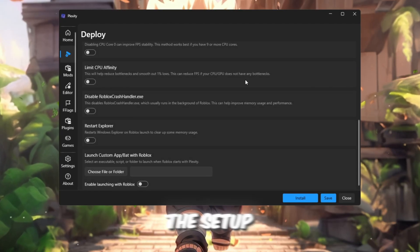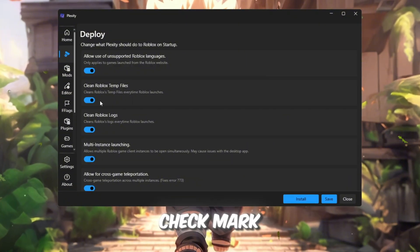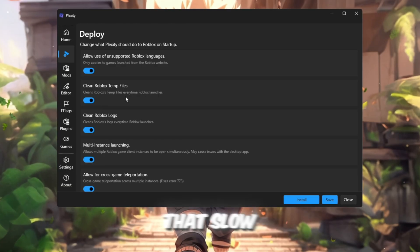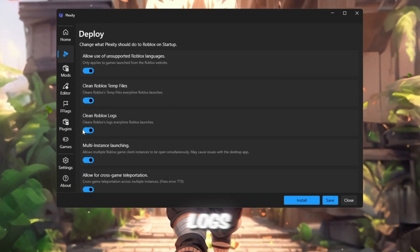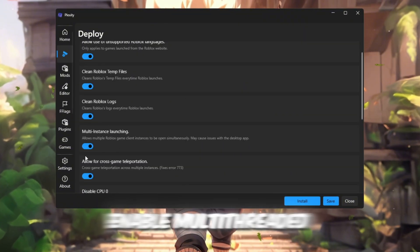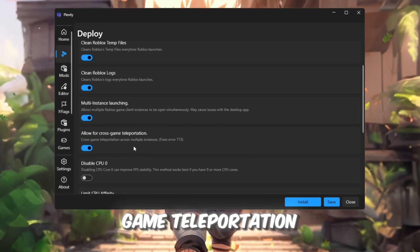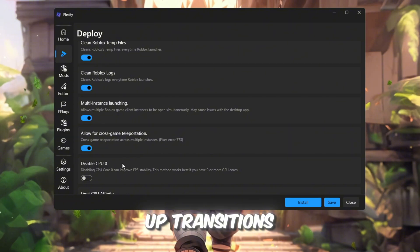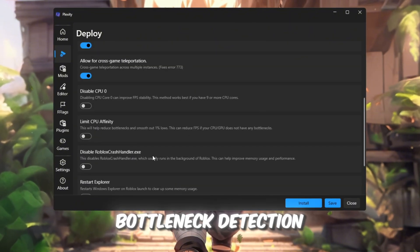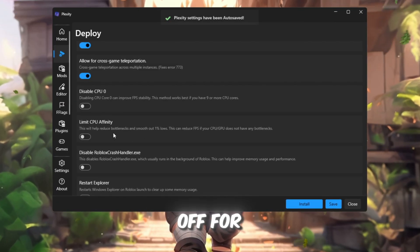Inside Plexity, enable these options for performance: checkmark 'Clean Roblox temp files' to delete leftover cache files that slow Roblox down; 'Clean Roblox logs' to remove log files that build up every session; 'Enable multi-threaded rendering' to make Roblox use all your CPU cores; and 'Allow cross-game teleportation limit' to speed up transitions between games. Optionally, Plexity also has bottleneck detection which identifies if your CPU or GPU is the problem, but we'll leave that off for now.